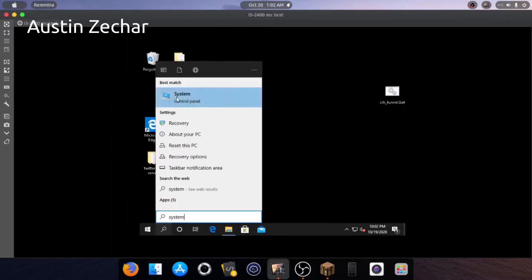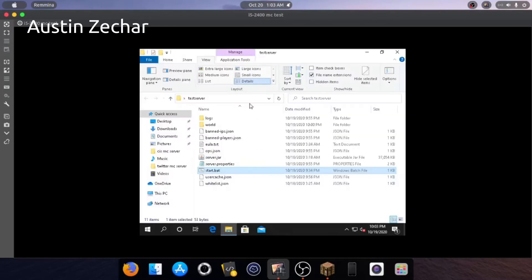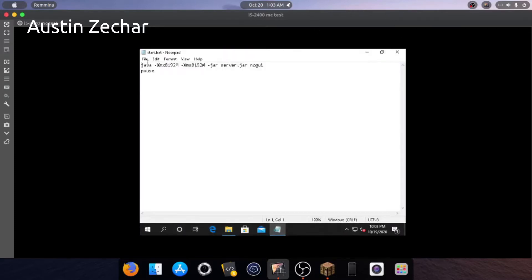Let's go over the system. As you guys can see, this is an Intel Core i5 2400 running at 3.10 GHz. I currently have 16 gigs installed, and basically I'm only going to be using 8 gigs, because if we open up the start config, as you can see, Java is set to 8 gigs of RAM.